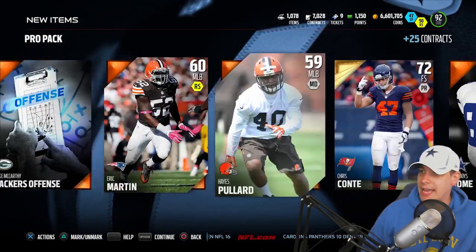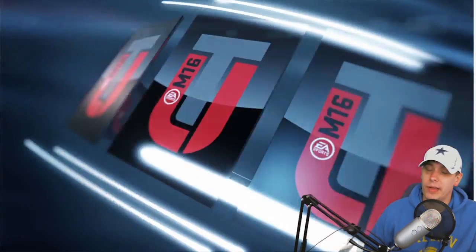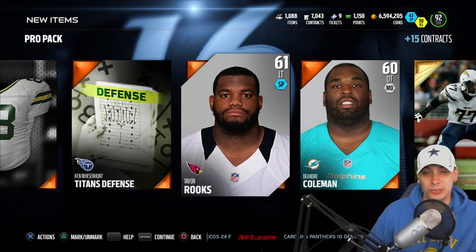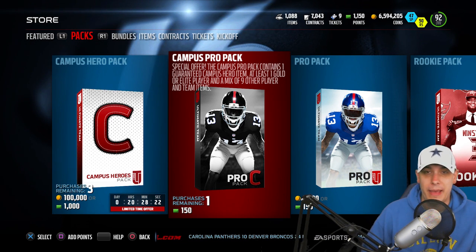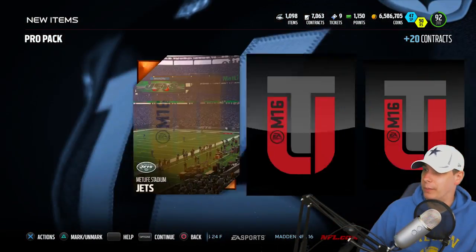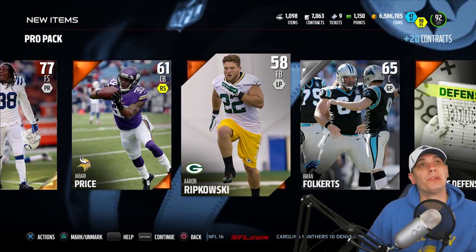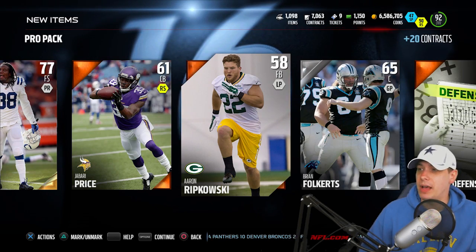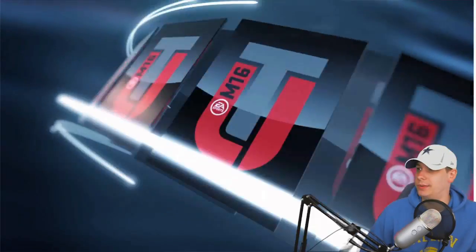Hopefully you guys have been having fun opening up packs and playing Madden. I haven't seen a whole lot of people pulling great stuff out of packs unfortunately. I feel like the pack odds this year are super super low. Do you guys think the pack odds in Madden 16 are a lot lower than they were in Madden 15 and Madden 25? Have you guys pulled any really good stuff like 500k or above cards? The only stuff I can remember pulling early in the game was a 24-hour card and a Luke Kuechly, and those were really good at the time but not the best cards in the game.